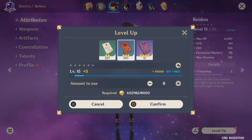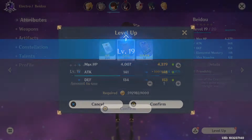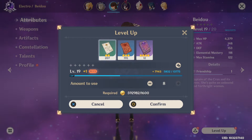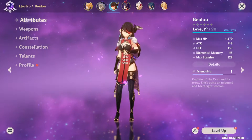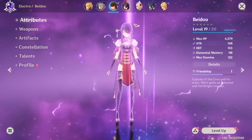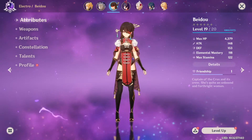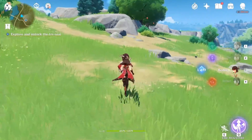Right before you hit the max level, remove one or two materials so you don't gain your final level. Then switch to the smallest character experience material you have — which is Wanderer's Advice — and add experience until you're near the last few hundred experience points before leveling up. From here, return to questing and fighting enemies to gain your final level naturally. This way you don't waste an entire Hero's Wit and you let overflow happen as you're fighting enemies. This same logic can be applied to leveling your artifacts as well.